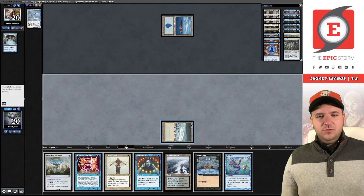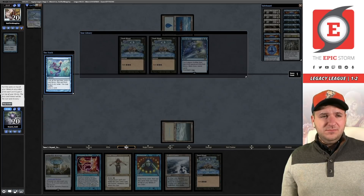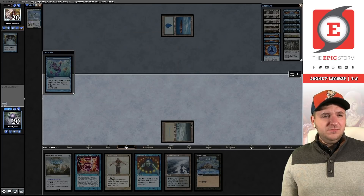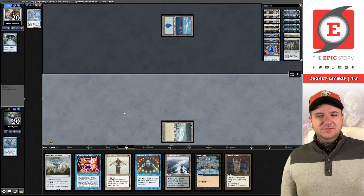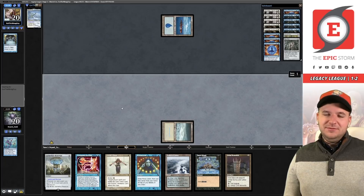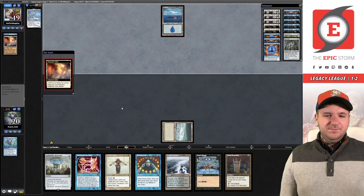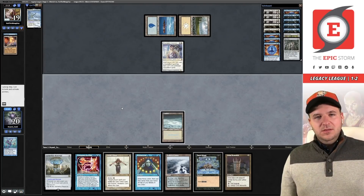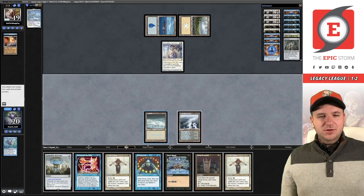Ponder changes the land I'm going to play here. Do we want Transmute Artifact? I think we need a shuffle to find an artifact to make it really good — how about that, let's just look at it. Flooded Strand, Vista — yikes. And this is where not having Abrupt Decay can bite you.